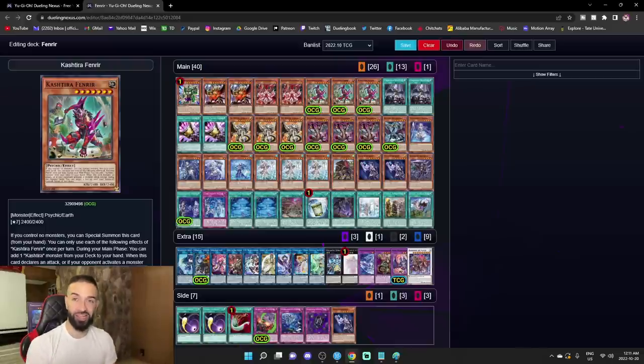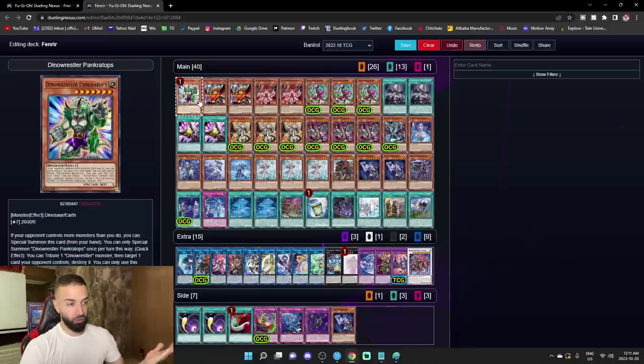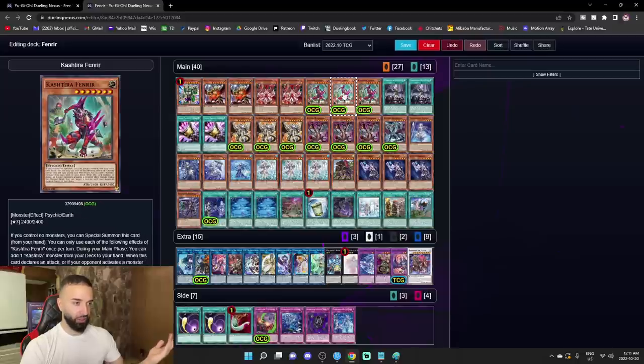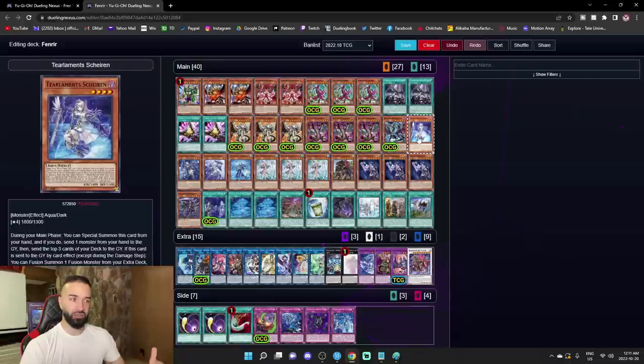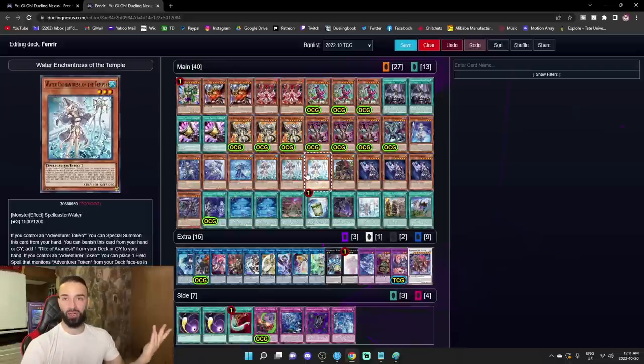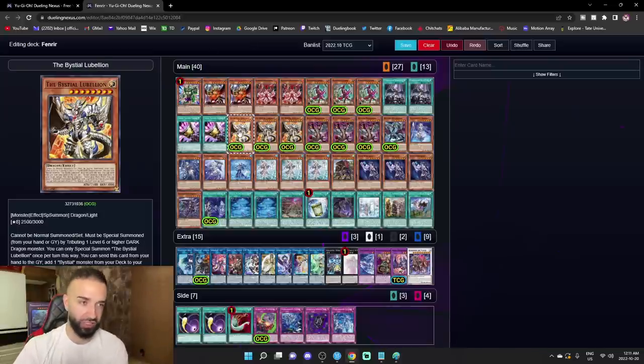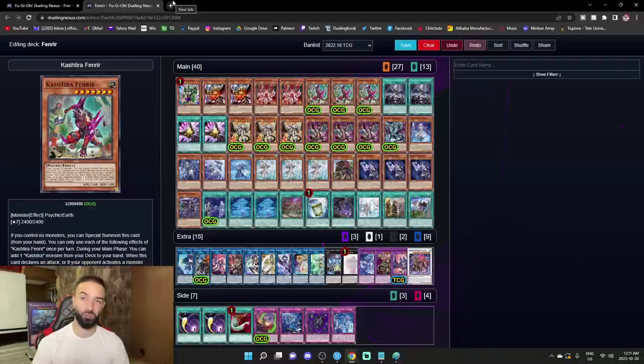Here's a tidbit people don't even know: it doesn't say 'target a face-up monster,' it says 'target a face-down card.' It stops Rivalry of Warlords, it stops Gozen Match, it stops all that stuff. So for people scared of floodgates, you don't need to play a random Cosmic Cyclone — you play Fenrir and it outs it. Fenrir stops so much. Imagine going second with this deck — you actually just cannot lose going second with this deck.